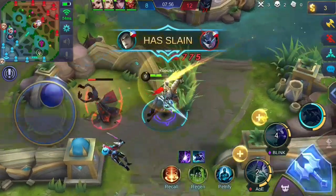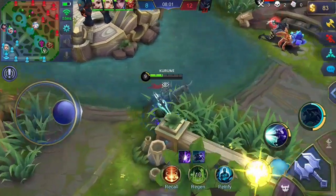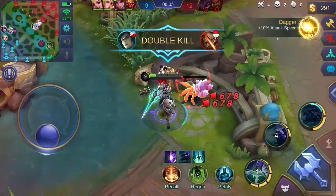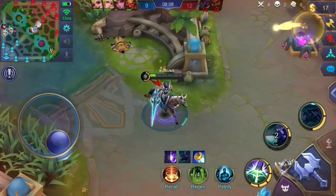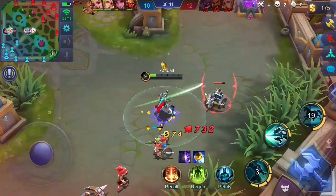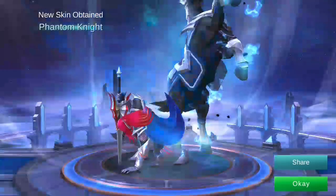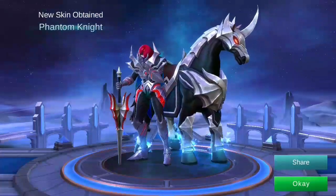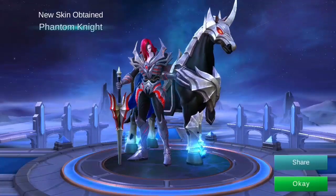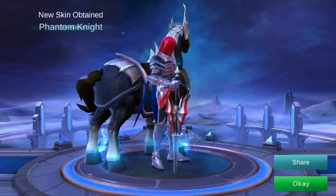I consider Leo Mord as an offensive fighter, since his ultimate skill makes him deal cleaving damage. He is really mobile because of his dash skills. He also gains additional movement speed when mounted to Barbeal, his horse. Leo Mord has a different set of skills when he is mounted to Barbeal. Let me share some tips and tricks on how to use Leo Mord based on my experience, and some combos and techniques on the latter part of this boot camp. But first, let me explain his skills one by one.